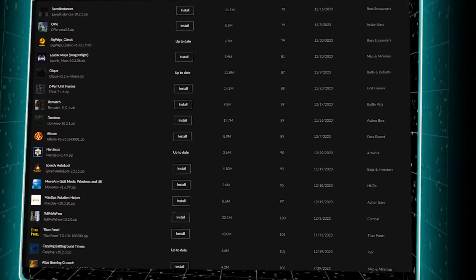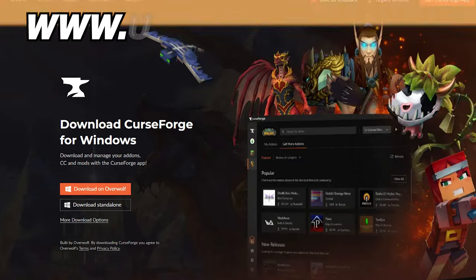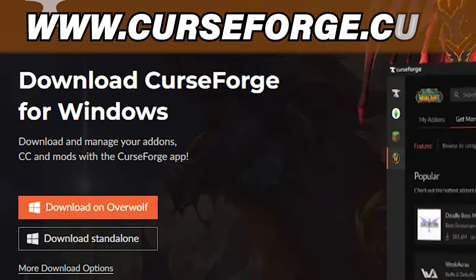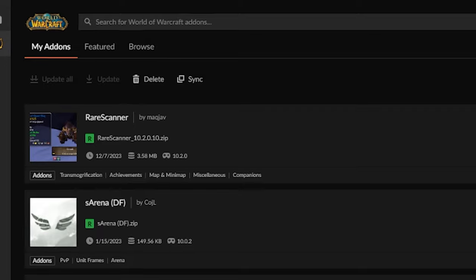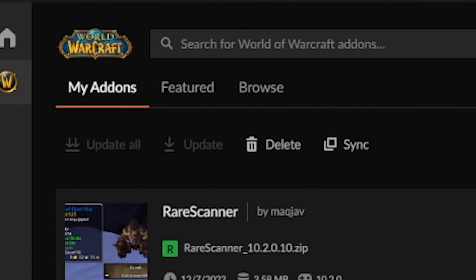There is a ton of add-ons to get, but let me help you find the 10 best add-ons for PvP to get started right now. You're going to go to curseforge.com and download their app, where you can find all the add-ons you need, keep them updated, and not worry about anything else. I'll leave a link in the description below.